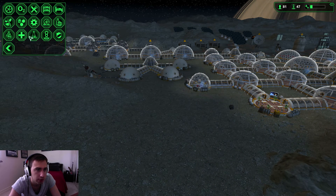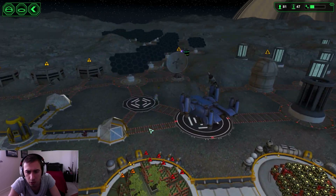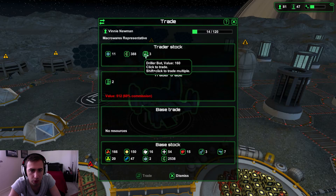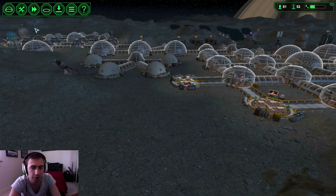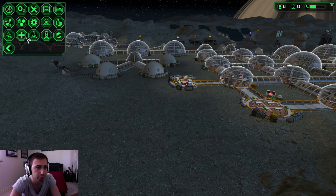I need to figure out whether to do the bars first. There's a big trading ship but they don't have what I'm looking for. I'm going to buy the robots — I know it's incredibly expensive to buy those drillers rather than make them myself, but I'd like to get some more drillers.